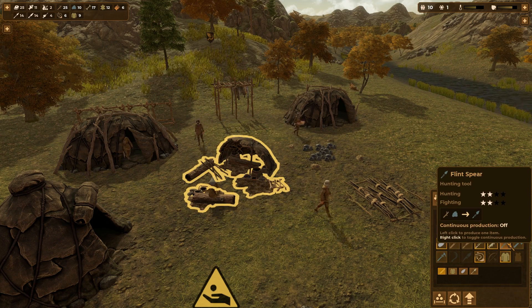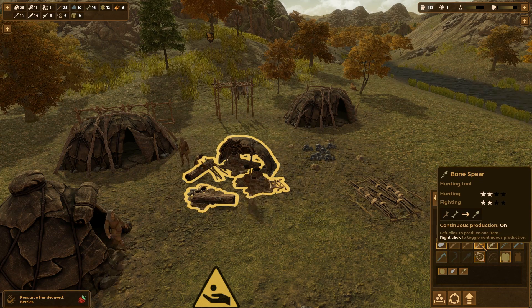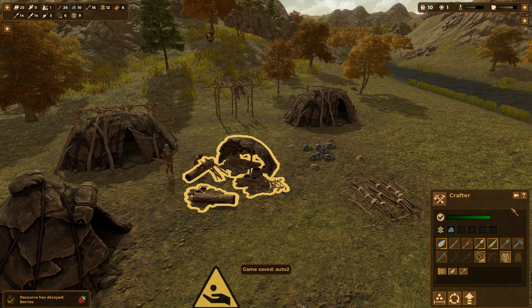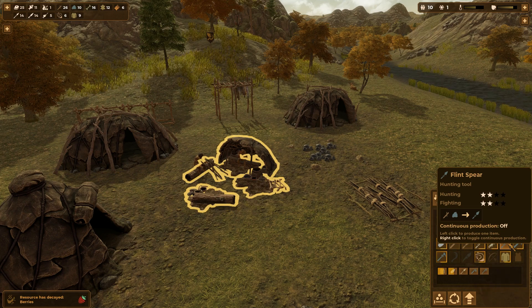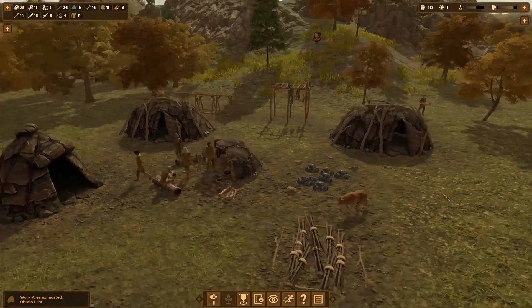We've got three people crafting right now. We can now craft a flint spear, which has the same hunting and fighting stats as our bone spear. We also have the flint axe, which we haven't been able to make yet — let's start crafting those, along with the flint pick so we can start mining stone and chopping down trees. And we'll make some flint spears to keep a variety of tools.